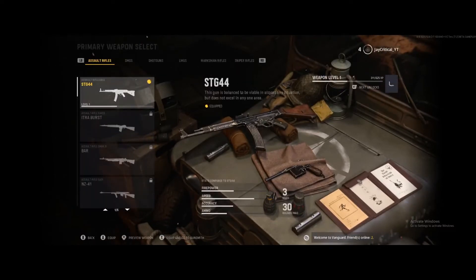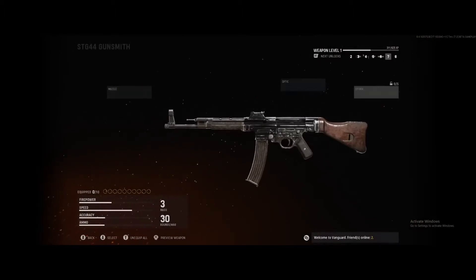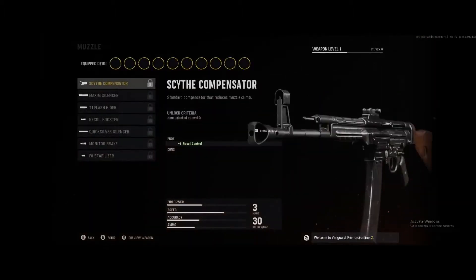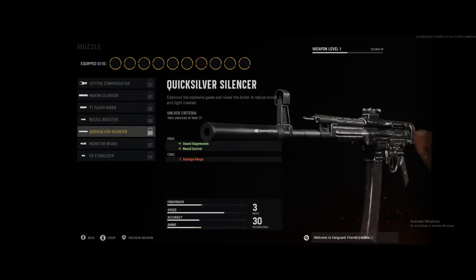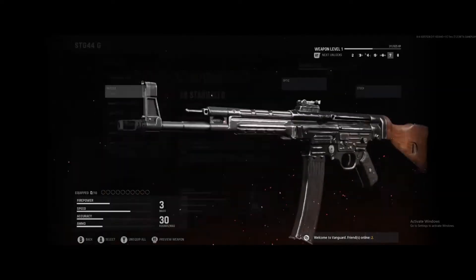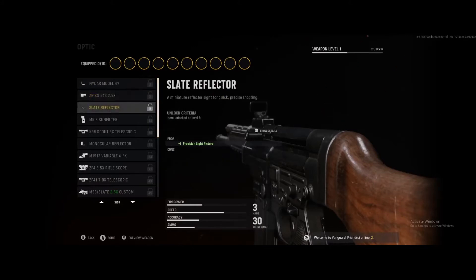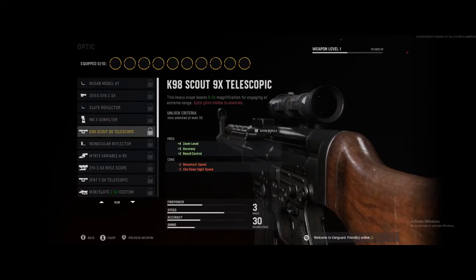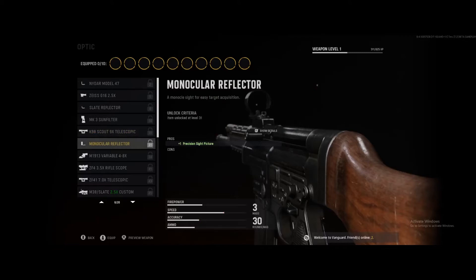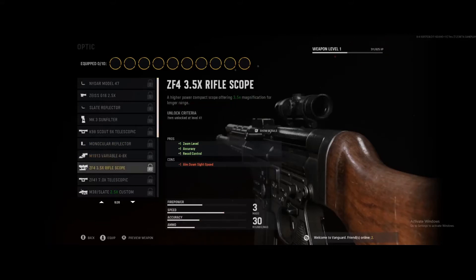So in the assault rifles we have the STG-44. It's not fully unlocked. Let's see some muzzles. Optics: 2.5, 9 times zoom — 9 times zoom that is — 4 to 8. I want an assault rifle, that's pretty good. That should be interesting.